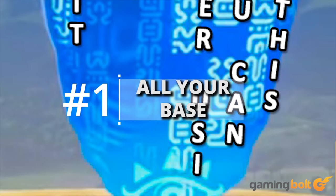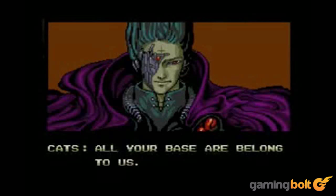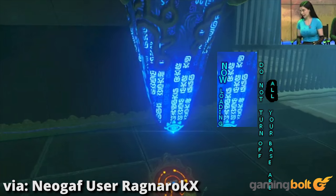All Your Base. Remember those Hylian markings we were talking about before? Somewhere in Breath of the Wild, there's Hylian text that can translate to "all your base are." For the uninitiated, this is a reference to the quote from Zero Wing, in which Cats says rather infamously, "all your base are belong to us." This badly translated quote has pretty much made history, and of the many things that Nintendo refuses to let die, this is certainly one of the funniest.